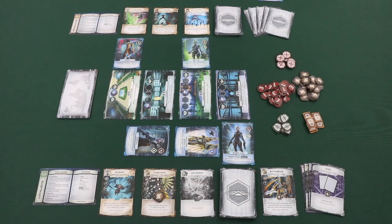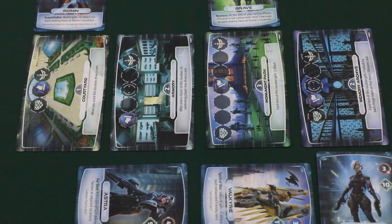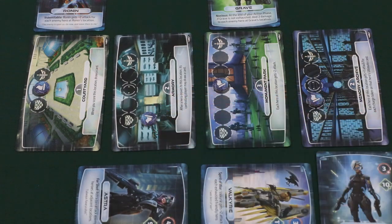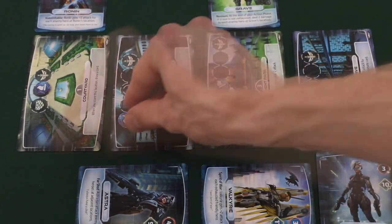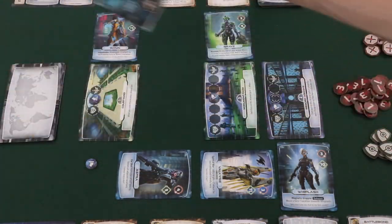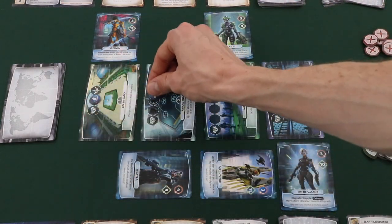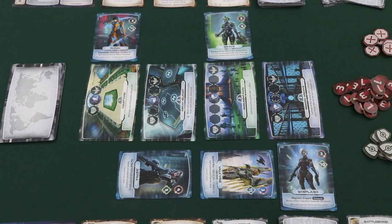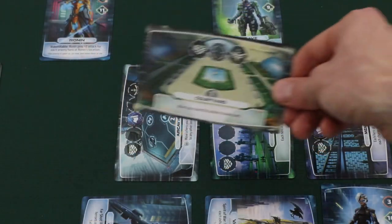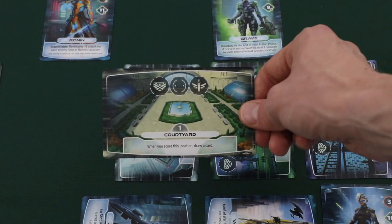After taking up to three actions during the action phase, a player would move on to the score phase. If during the score phase there are any locations that have the control marker in your faction space, you will score this location. To score a location, take the location and place it in your player area, then draw a new location from the location deck and place it face up in the play area. Replace the control marker in the middle of the new card's control track. The heroes that were previously at this location will remain at the new location. Some location cards will have scoring text, so make sure to resolve any scoring text if needed.